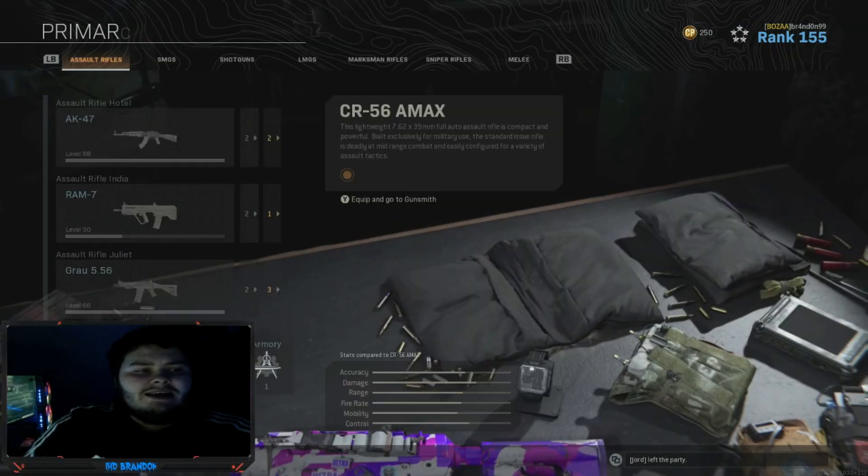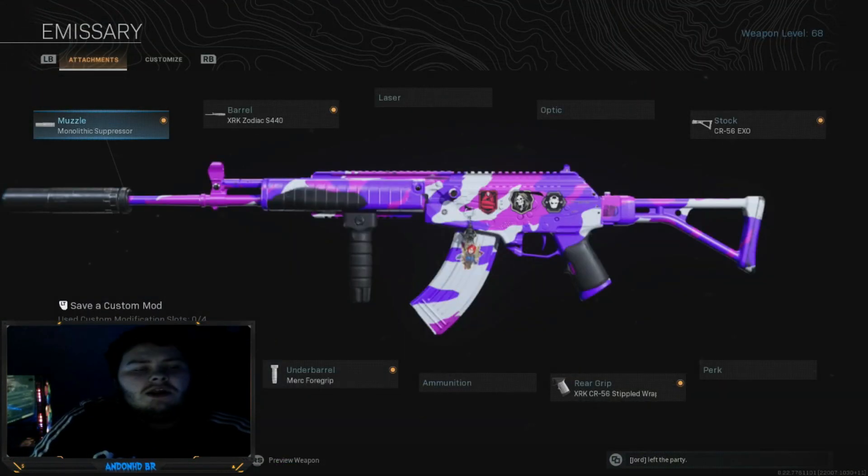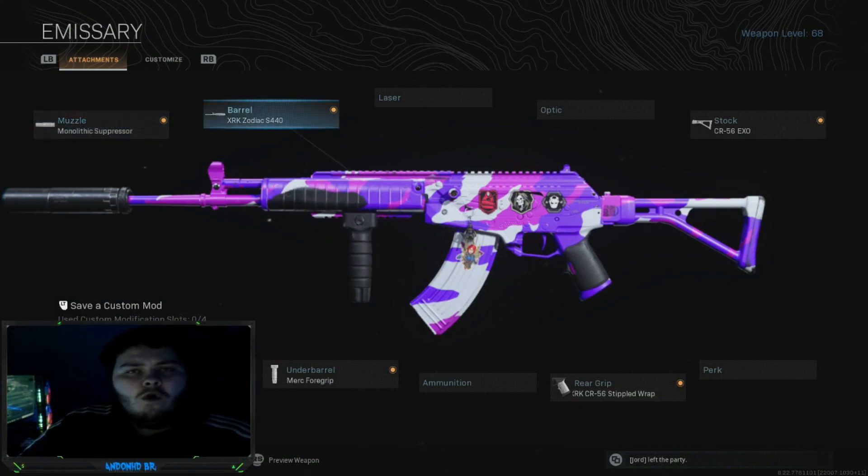We have got the Galil. I have been using a monolithic suppressor, the XRK Zodiac S440, the CR56XO stock, the stippled wrap rear grip, and the Merc foregrip.